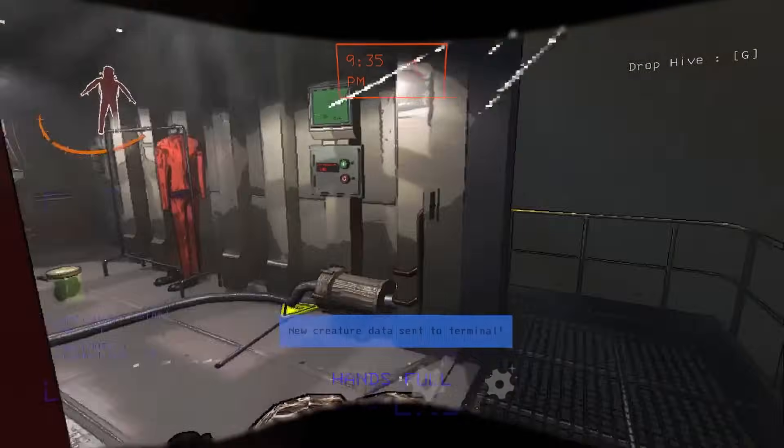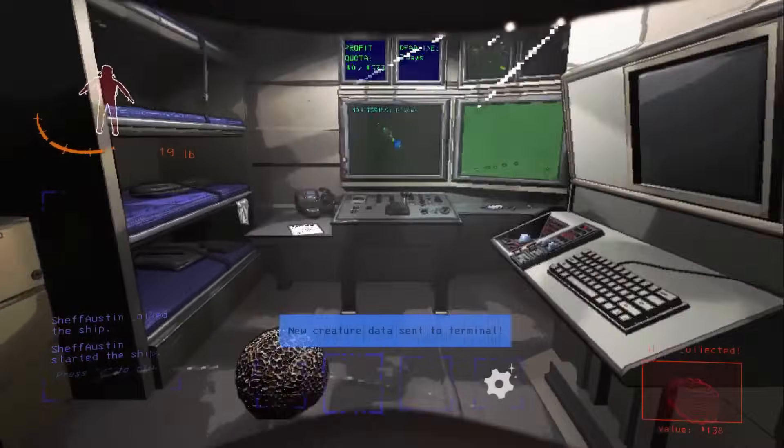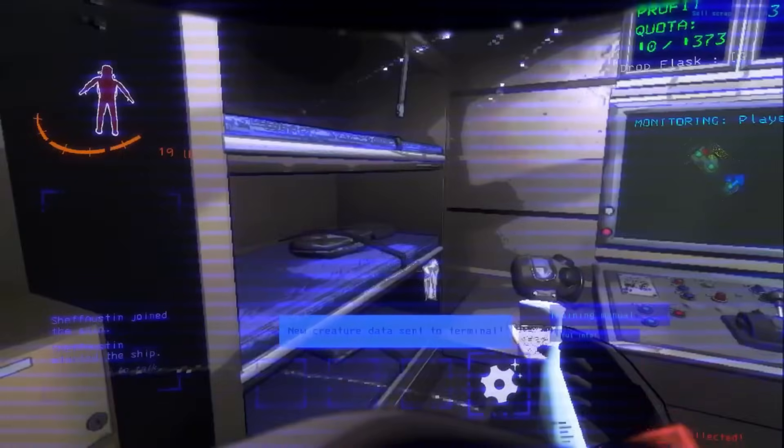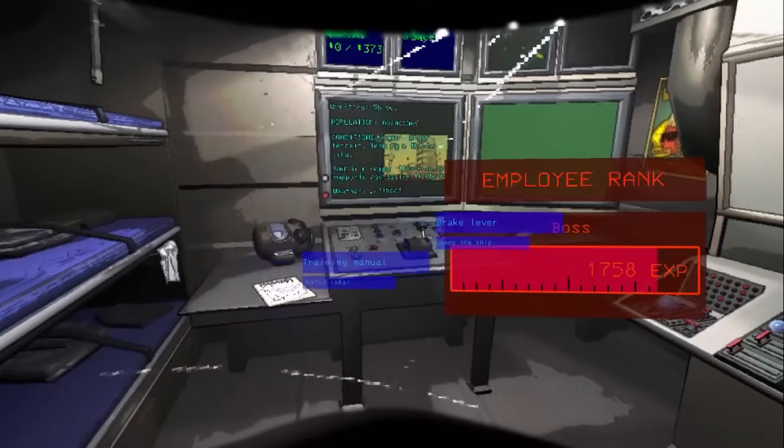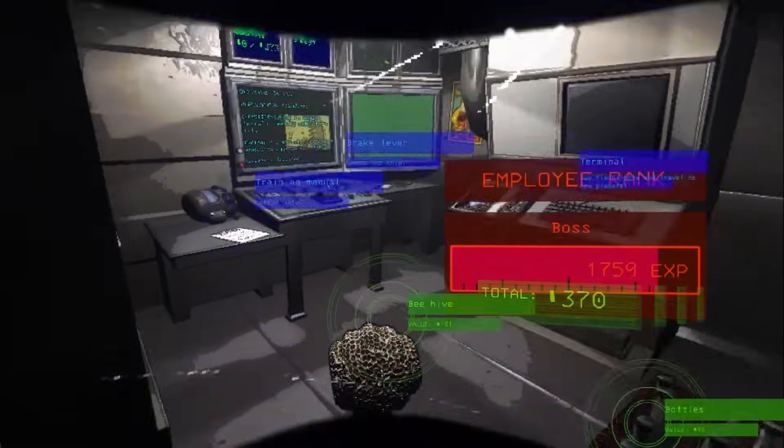There's all three baboon hawks, by the way. 138 — that's pretty good. Finally collected the flask. 240 of 343? Not bad. Well, most of that was from the beehive actually.